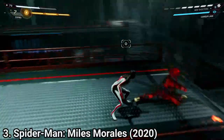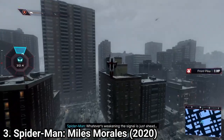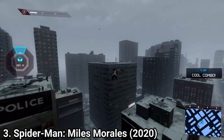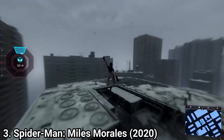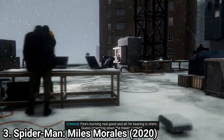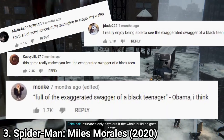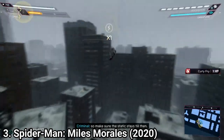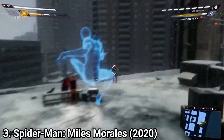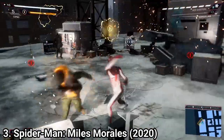Marvel's Spider-Man: Miles Morales is a great new iteration of one of the best PS4 games ever released. This time Peter goes on vacation, literally, and Miles has the city to protect until Peter comes back. Miles manages to fill the role of the protagonist. Though I miss Peter's jokes, Miles is a likable character. And as plenty of comments on YouTube say, the exaggerated swagger of a black teenager has charm. Insomniac manages to make controlling Miles feel similar to Peter, while also, due to different animations when he moves, he also controls and looks different.